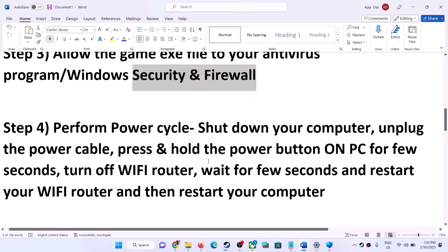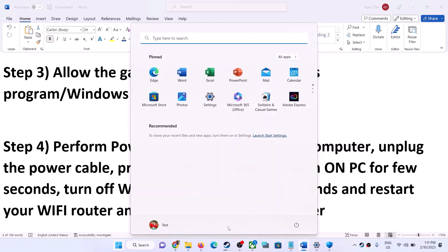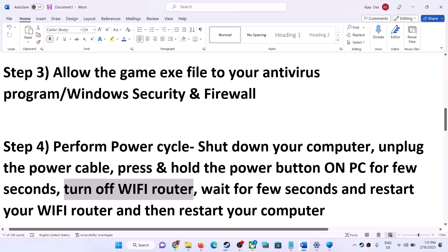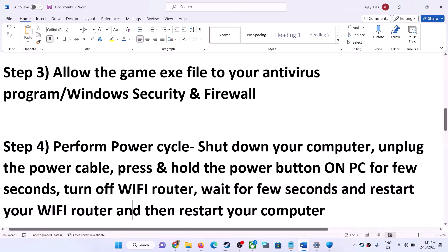The next step is to perform a power cycle. Shut down your computer, unplug the power cable, then press and hold the power button for a few seconds to release static electricity. Also turn off your Wi-Fi router, wait 10 to 15 seconds, then restart your router. Plug the power cable back in, restart your computer, and launch the game.